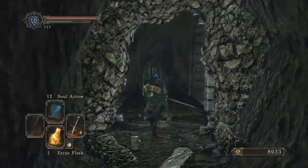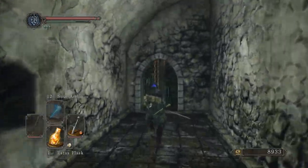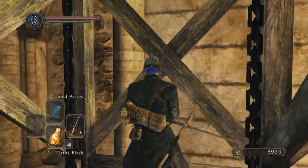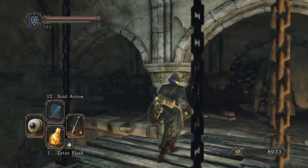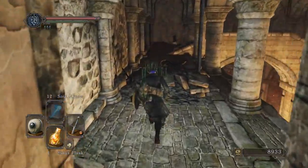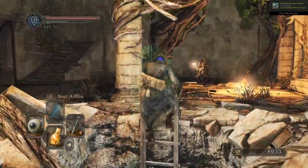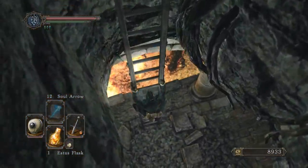So obviously this key opens this door right here. I think I'm going to go back to Majula and take care of everything there before we call it an episode. We can now get into all those areas. I guess we'll go here much later in the game, but why not?